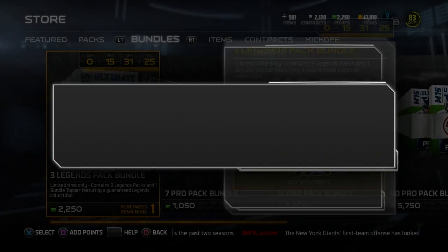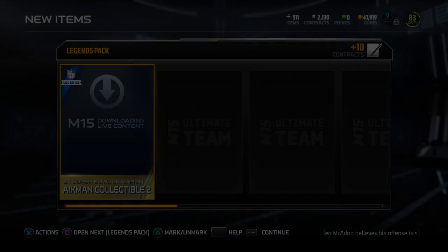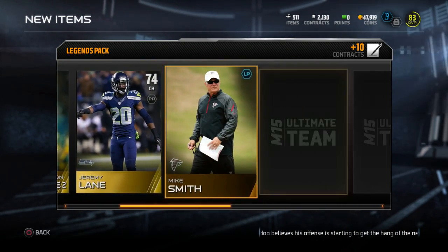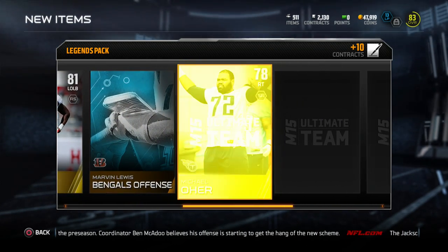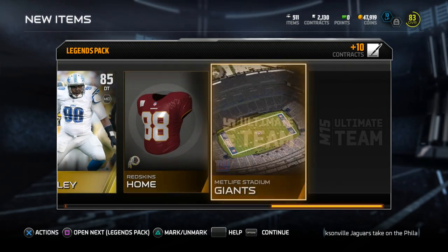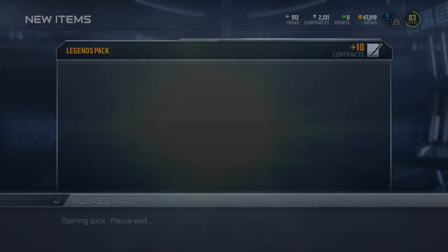A legendary bundle is the first thing we're going to take care of. This comes with three legendary packs and a legendary bundle topper. We get a Troy Aikman collectible, Jeremy Lane. You're going to see a lot of gold players out of these packs. Team of the Week Brandon Marshall — that goes in the Michael Sam collection. Nick Fairley, 85 overall defensive tackle, and we end things off with D'Amico Ryan. That was a lot of gold players.